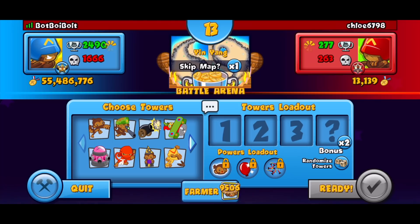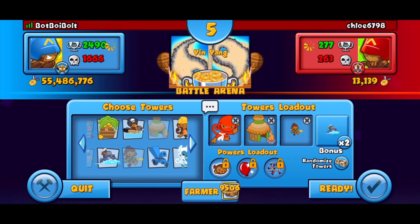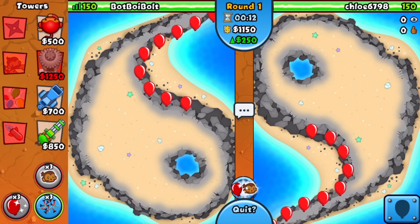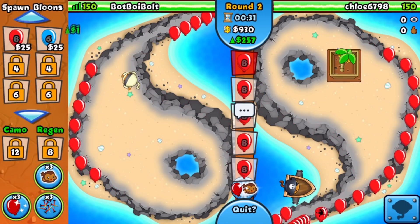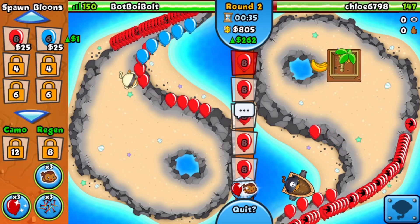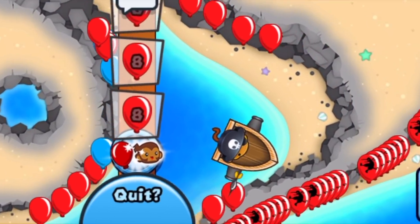That's exactly what we're gonna be doing in today's video. We got the map Yang Yang and the strategy I'm gonna be using is ninja village balloon chipper. Remember, we are in ceramic crucible boost only, so we are not relying on any broken power combinations for the strategy to work. That proves the strategy is actually viable and you don't need tier four powers in order to win with it.